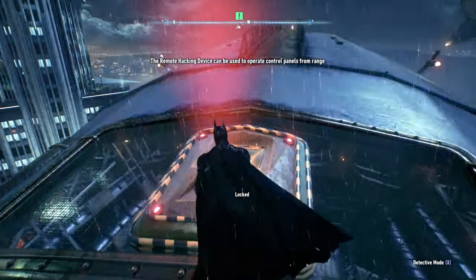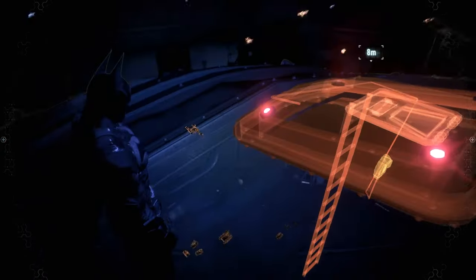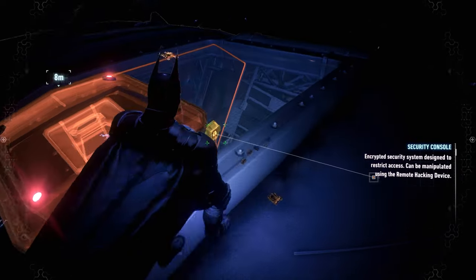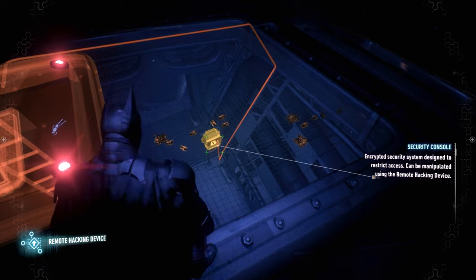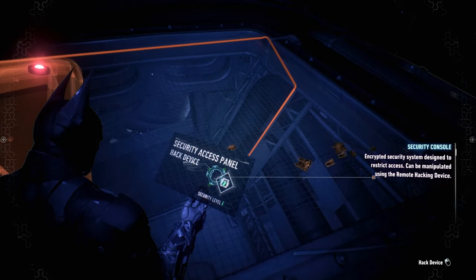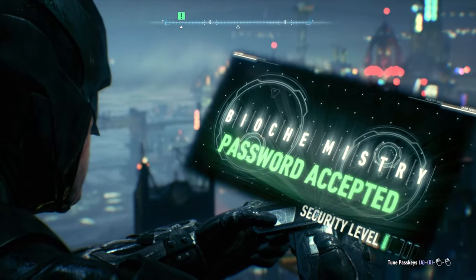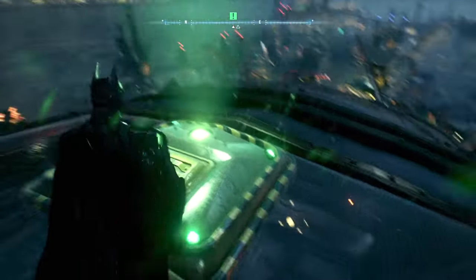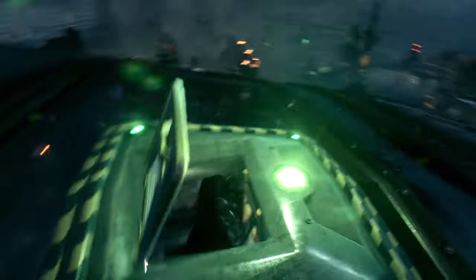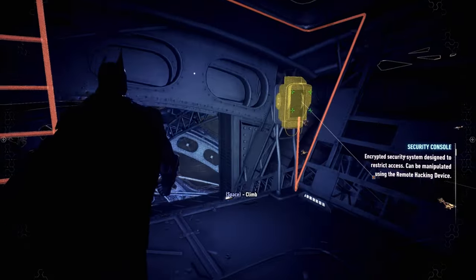There's a service hatch on top of the airship — I can use the remote hacking device to get in. The hatch is locked from inside. If I can locate the control panel I'll be able to bypass security using the remote hacking device. There — right there. Which button is it gonna be? There we go. Oh, I remember this.